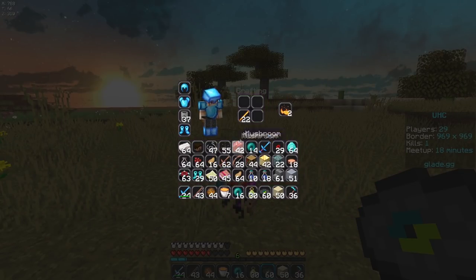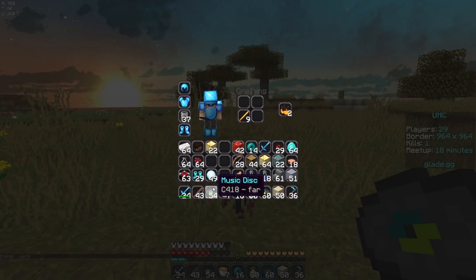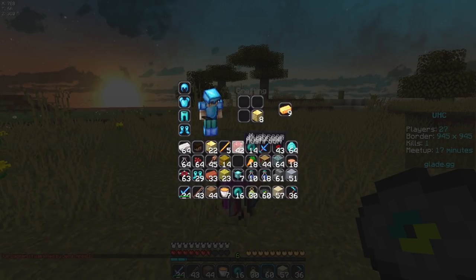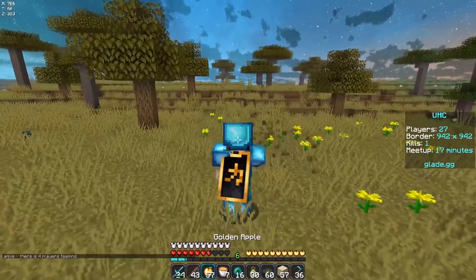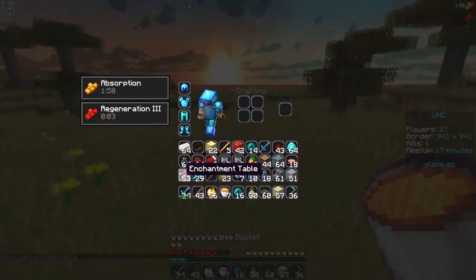I think I'm just gonna grind out crafts until I get gapples, because we're not in the best position here. We have tons of gold but nothing else. Diamond leggings — okay, we're full diamond now, but still no healing. Literally if I get gaps then I'm just ready. Yes, dude — a stack of gaps! Okay, we're fully enchanted and we have a stack of gaps.